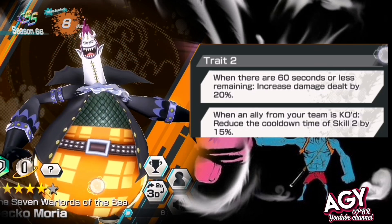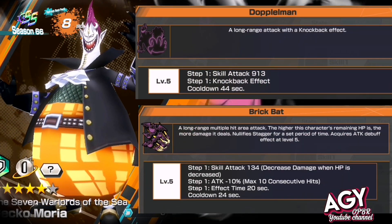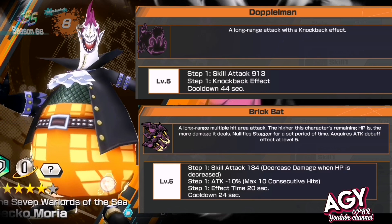His skills are Doppelman and Breezy Burt — both of these skills are long-range area attacks. Skill 1 has knockback, and Skill 2 has multiple hits.